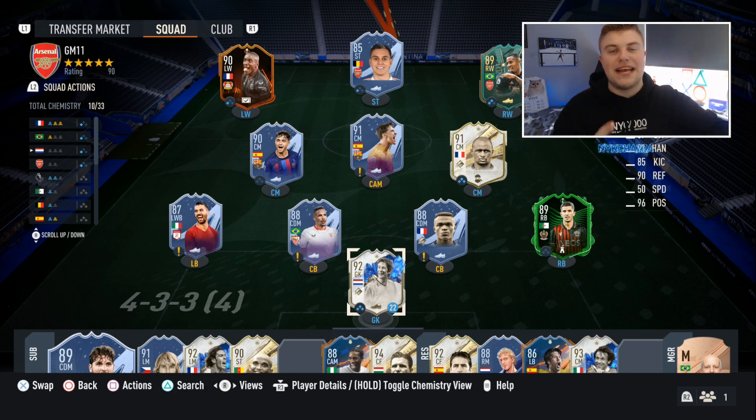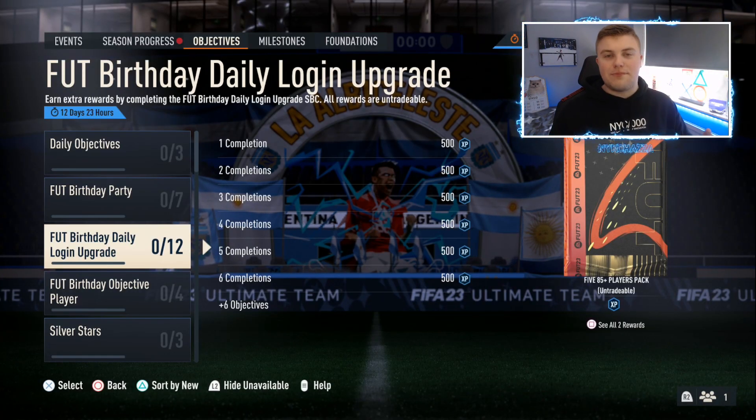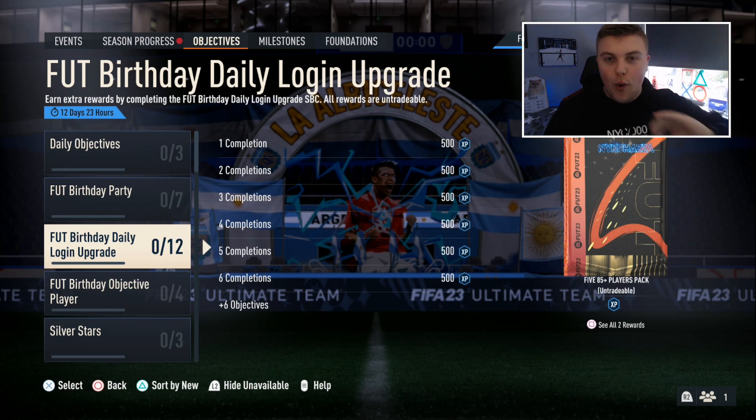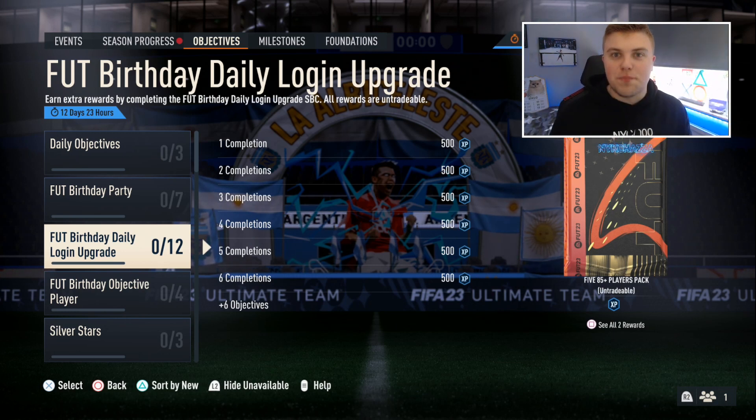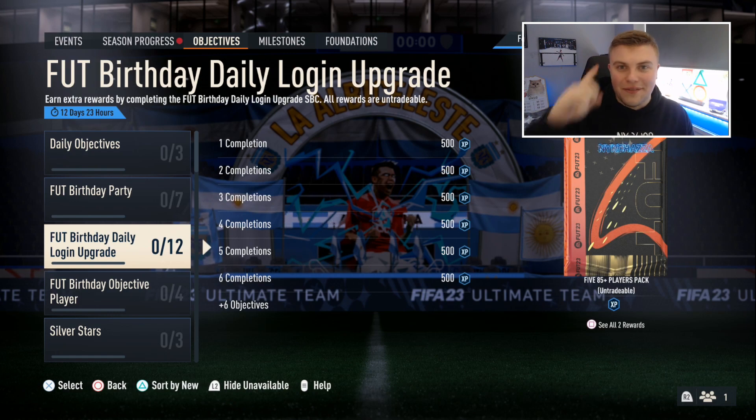Let's get into the secret objective and what you have to do to unlock the extra pack. Once you have completed all of the objectives in Play to Style, you will unlock Play to Style Plus, which is as easy as playing one game, and then you will have the FUT Birthday pack. Let me know who you packed in the comments.